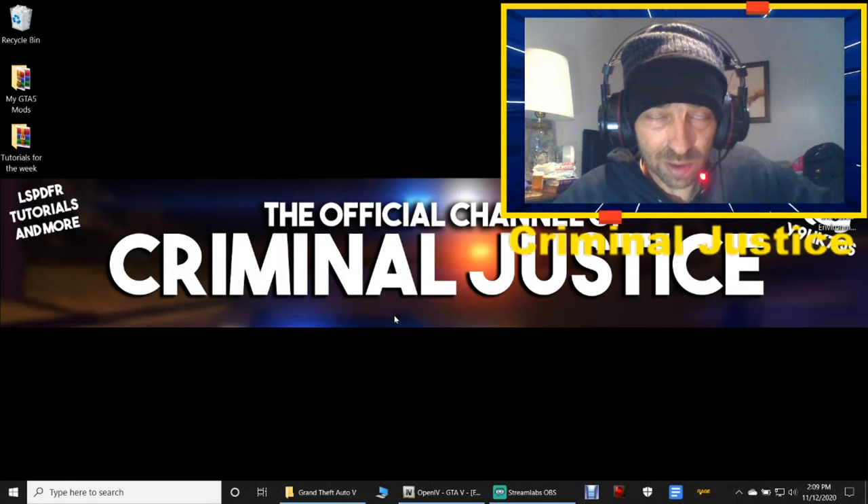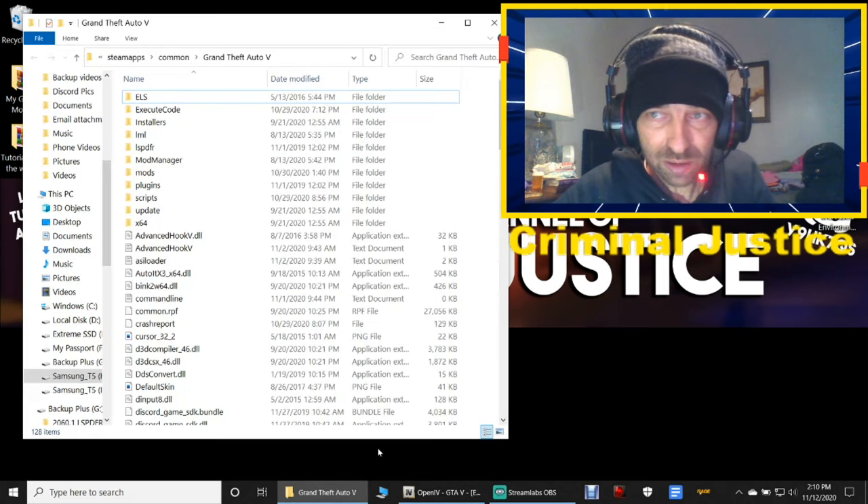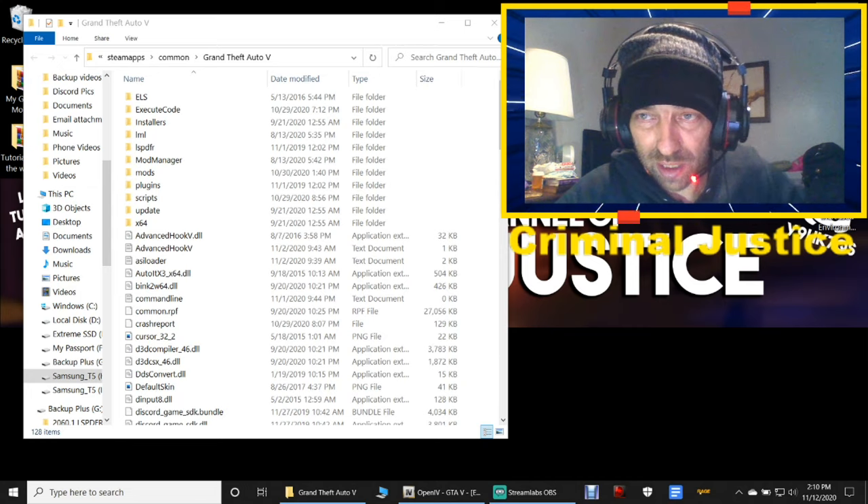What we're going to do is we're going to need our GTA5 main directory and OpenIV. So open up your GTA5 main directory just like that, and then open up your ELS — we're going to install that first.